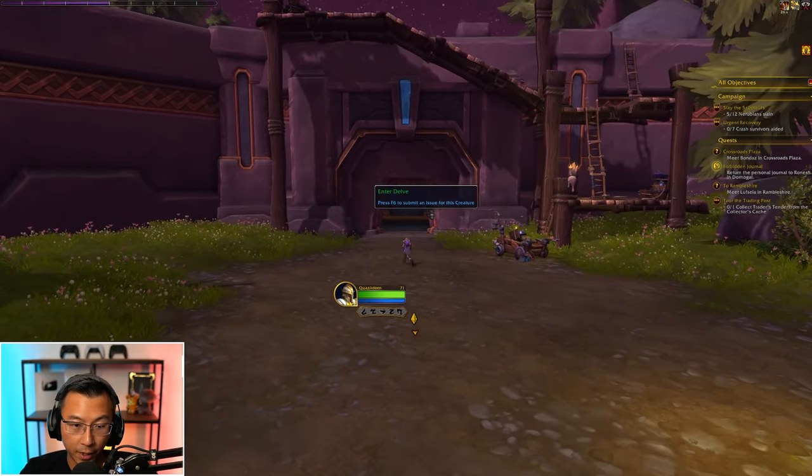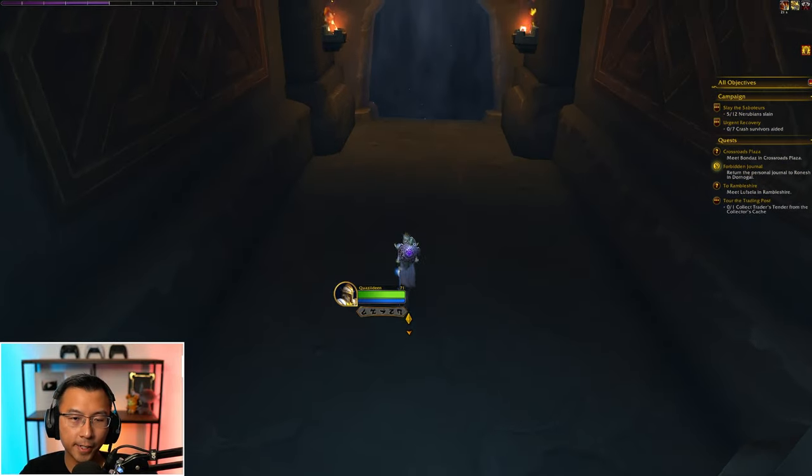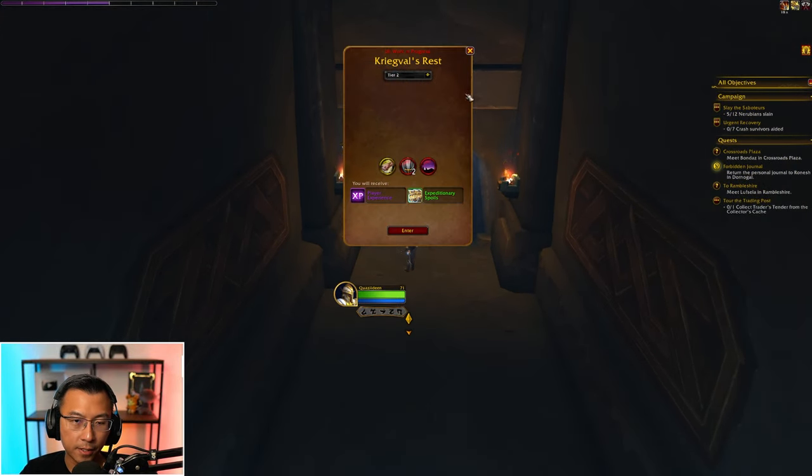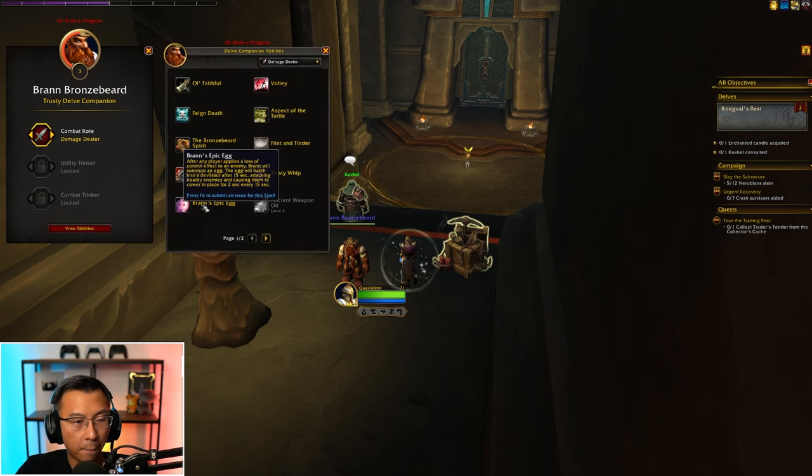The third delve on the alpha is located here — again, it's always these tunnel-like structures. Greve Girl's Rest is the next one to test. Bronzebeard is now level 3, and you can see how much XP he needs by hovering his portrait. He has learned Bran's Epic Egg — an AoE damaging egg that hatches into a Devil's Saw, causing a fear AoE and attacking enemies.